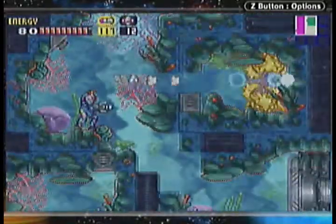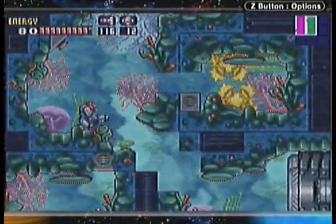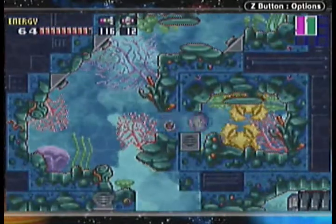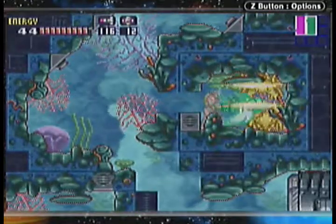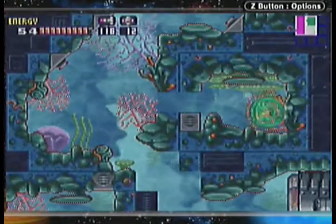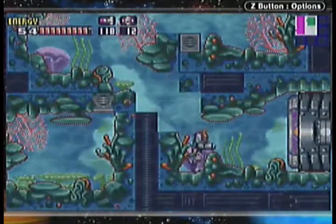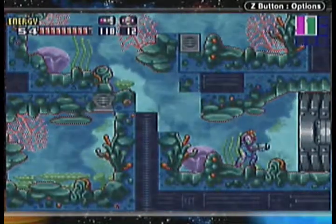Clear out these missile blocks. Shoot some missiles in there — I totally missed. Have to go in there and get them. The charged plasma shot should penetrate. Once you kill them, you have to let them turn into gold and then kill them. And that will open this door — it's one of those special condition doors where you have to do something before it opens.